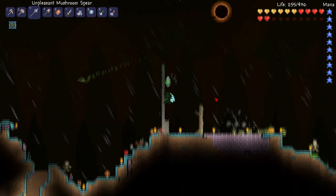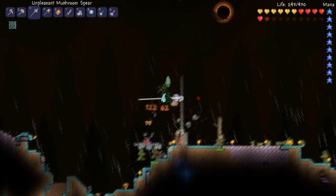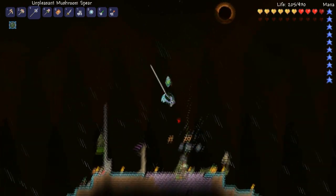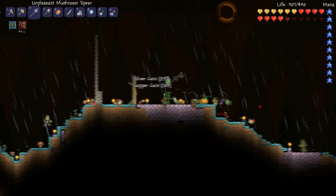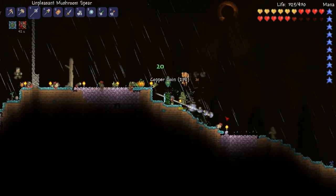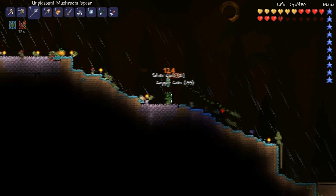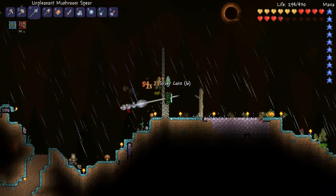Somebody told me I have something like two hours before items despawn — I'm not sure if that's necessarily correct, but I guess who am I to fight with the person? I don't know myself. I feel like it was something shorter than that. I mean, two hours like real time, not two hours game time — because I have no idea what the actual conversion rate is between actual time and in-game hours. There's never been a clock, from what I'm aware.